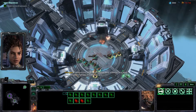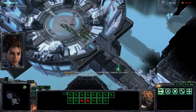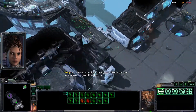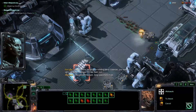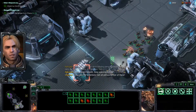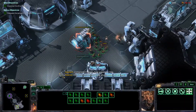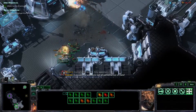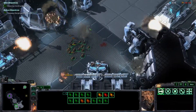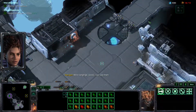I sense more zerglings in holding pens. Valerian, you were very careless. Perhaps I'll free them too. Containment breach — zerg specimens free. Evacuate the scientists. Get all personnel out of there. More zerglings. Good. I can use them.